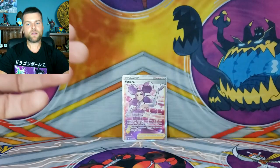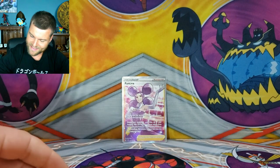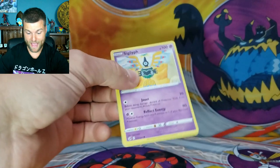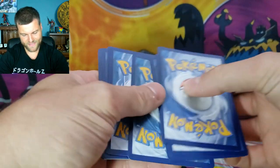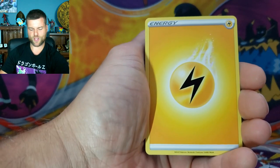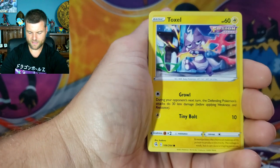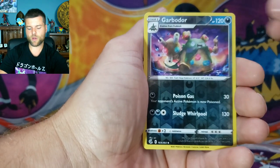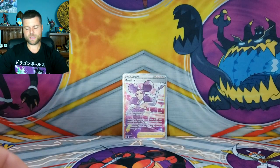Maybe the Entertainment Center was the right choice after all — first pack magic! Going into Fusion Strike, Full Art in the first pack. I love opening up Pokemon cards. Let's see if we keep this streak going. We got Victini, Electrike, Dunsparce, Toxel, Totodile, Garbodor, and a non-holo Gorebiss. Fusion Strike will let me down, but that's fine.